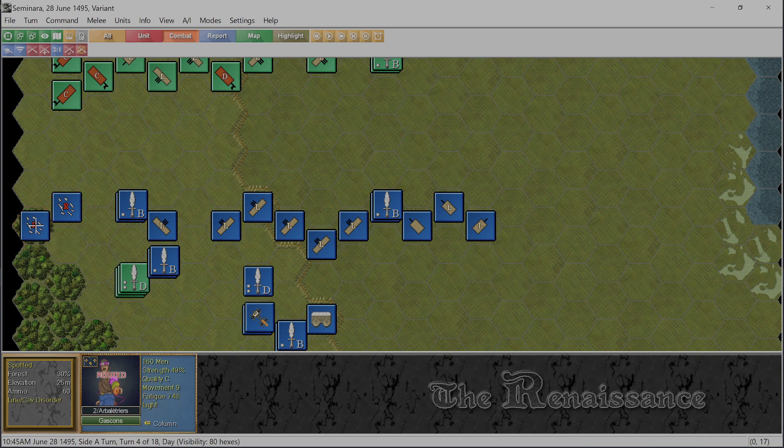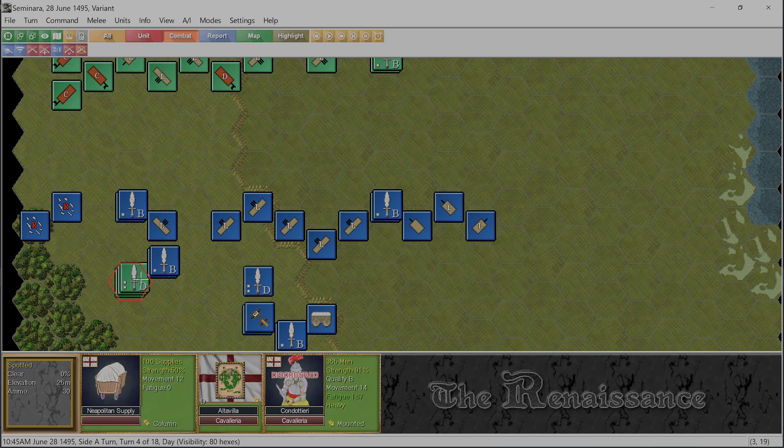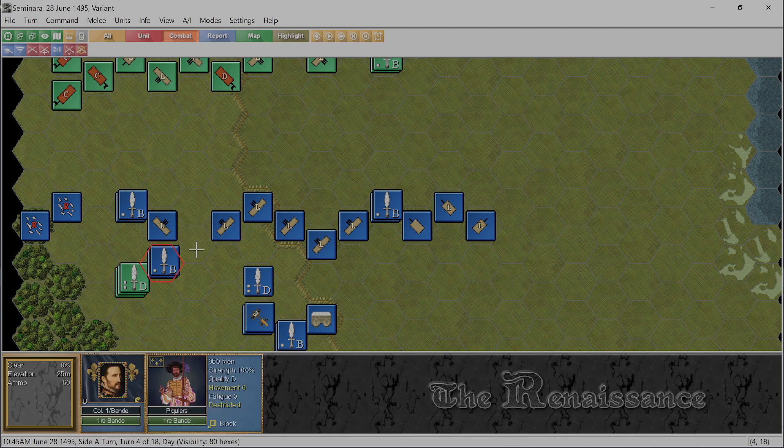What happened here was these two infantry units - including the one the cavalry smashed through - have routed and fled into the woods. Then to deal with this cavalry, I started by moving the pikemen down towards the cavalry.